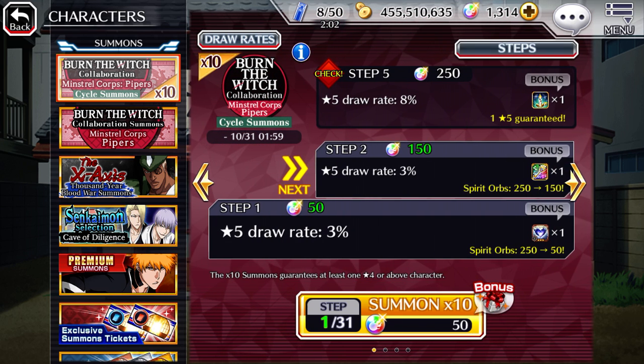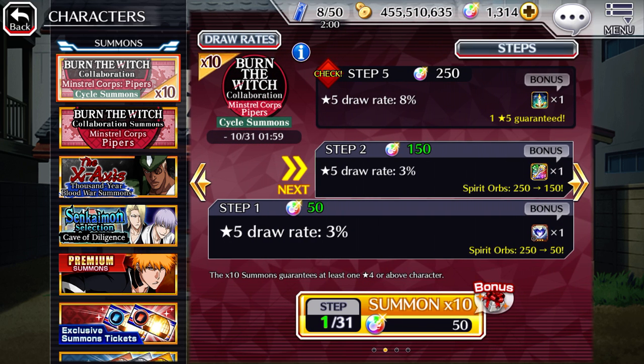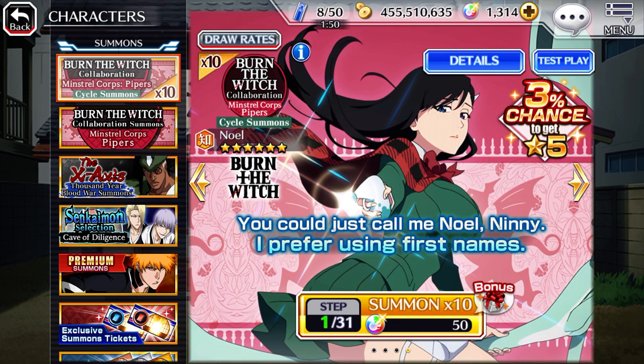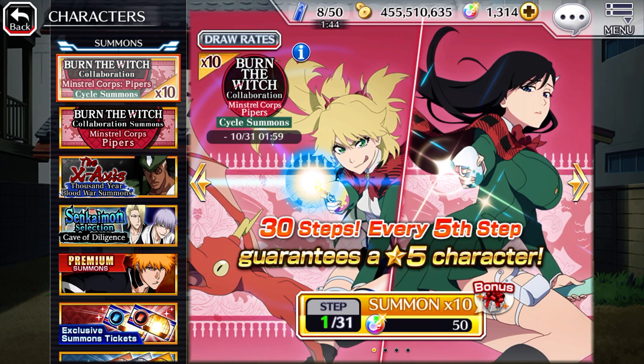Out of the two, I want Noelle the most. I find her most interesting because she has the damage reduction and the strong attack 20. But I would like both of them to make as leads for all the scroll runs, since they have the ranged resistance. So I'm gonna do six steps. Let's see what happens.